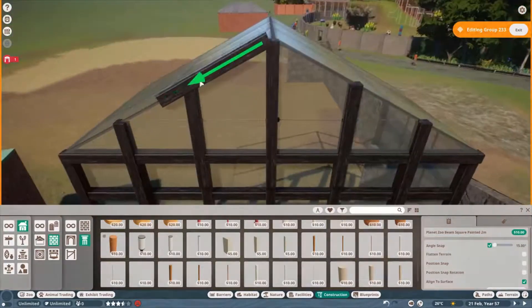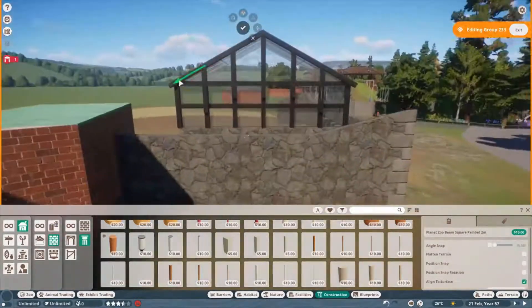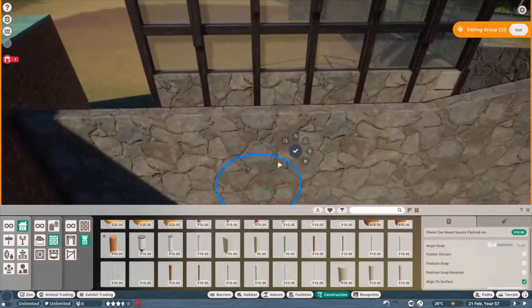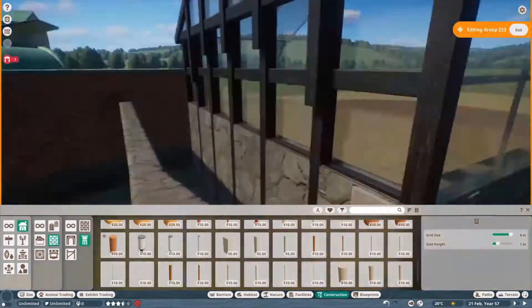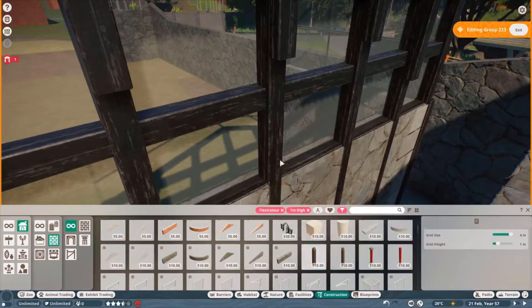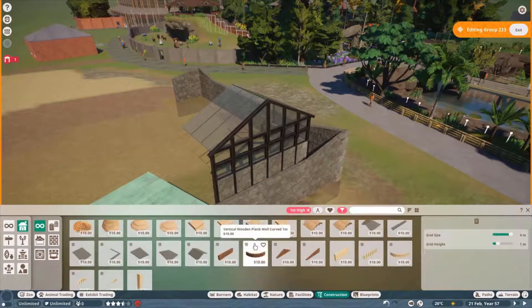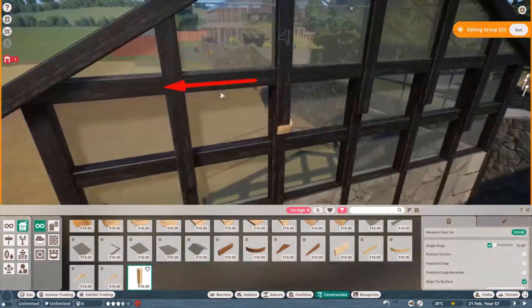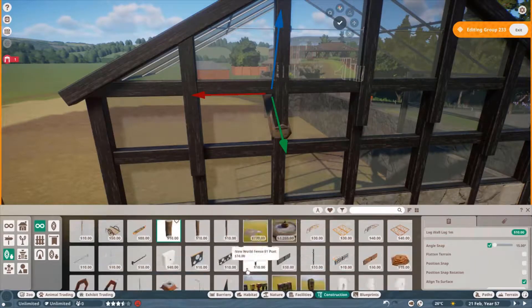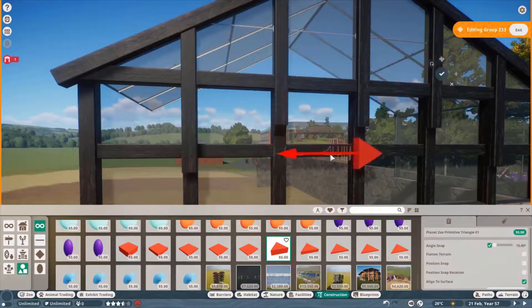Here you can see I was trying to look for just a triangle or something so that those pieces weren't just hanging over, because that wasn't very realistic. Then I found this piece and I loved that piece so much. But then I realised the actual arch-shaped triangle would be a lot better and I don't know why I didn't use it in the first place.